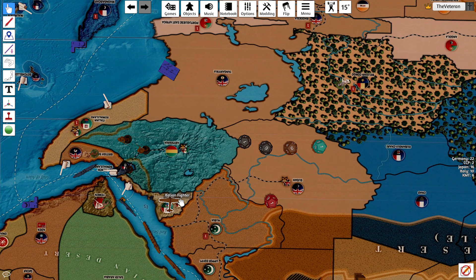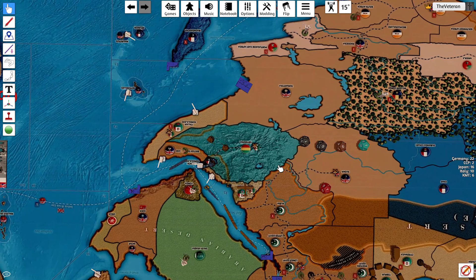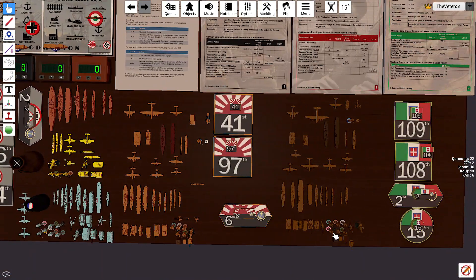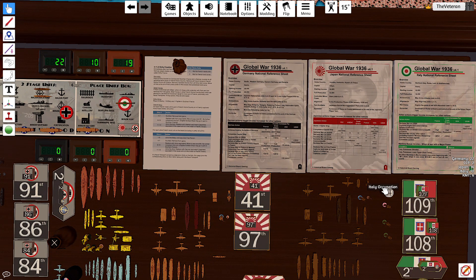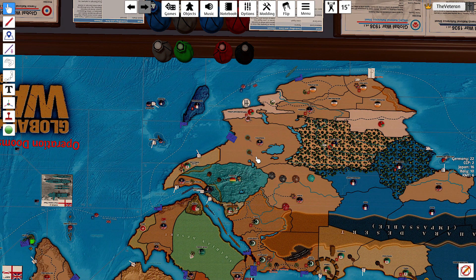The fighter lands in Eritrea. We'll get a Colonial. Two militia dying this round — alright, could have prepared for that.